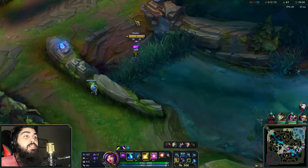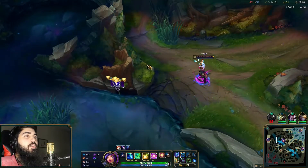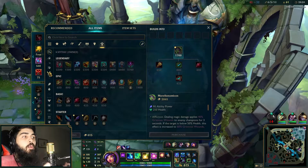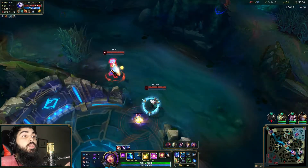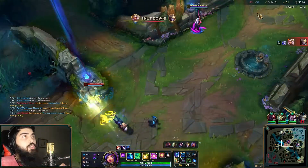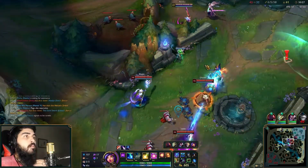One thing I noticed: they actually fixed Vigilant Wardstone. It used to increase your maximum ward count but didn't show it, so it would display like four out of three or two out of one as if you were breaking the cap - which was terrible. Now when you're placing wards you can see like four out of four or zero out of two based on how many wards you've used. Here I start playing with the idea of bursting them down but I was very bad at reading Ash's movement - totally my bad.